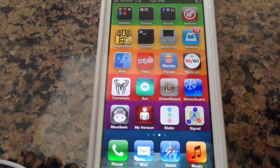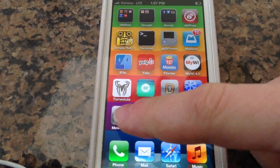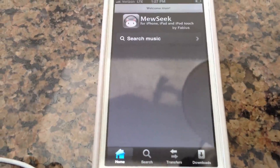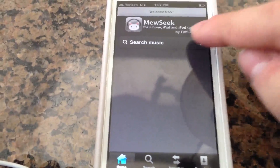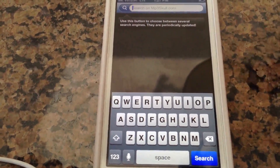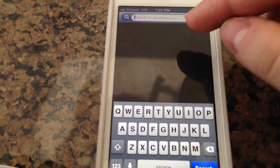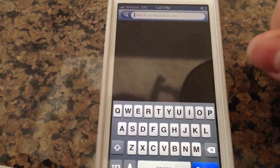Now another one is this little music app right here. If you click on it, you can go into a free music downloader. This won't install directly into iTunes, but it will allow you to download up to 10 or 15 songs into iTunes for free. It's going to use mp3skull.com to find the MP3 files.